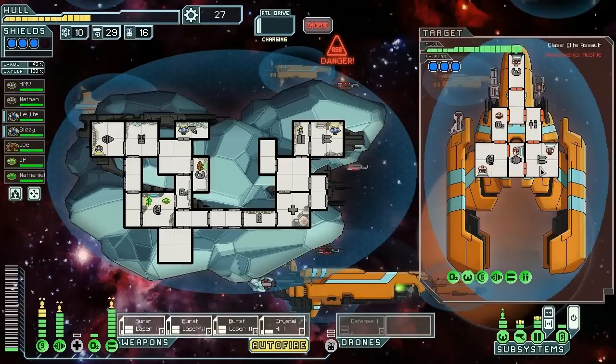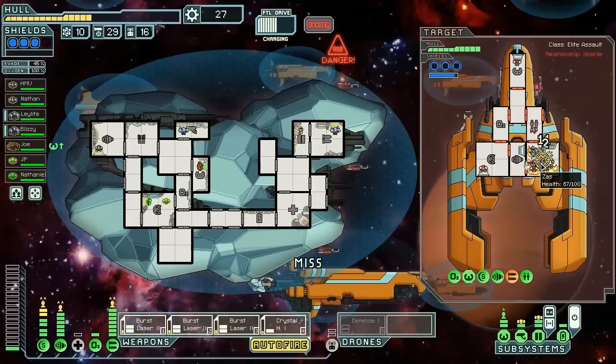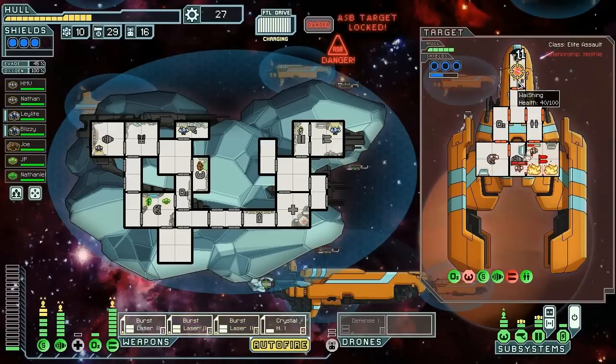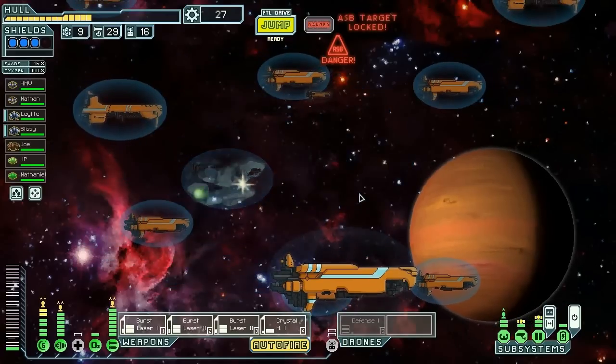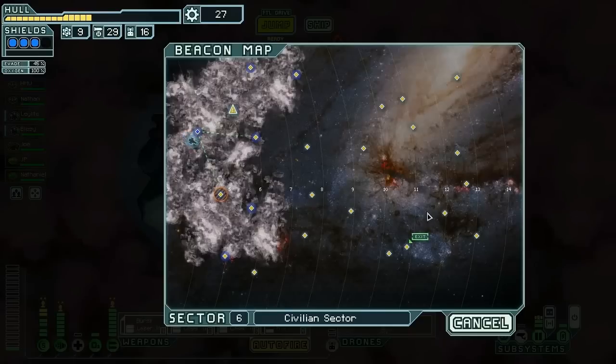I'd say we're likely going to get out of this unscathed. They're not teleporting on board, so we're just going to take their weapons down and then escape with our lives. Like that. We didn't get the fuel — let's get out of here. Civilian sector, we don't need the fuel. I would rather not take three damage than get the fuel. We need to go up here — one, two, three, four, five, six, seven — or just six, we'll figure it out.